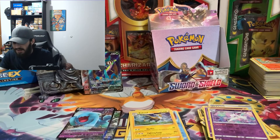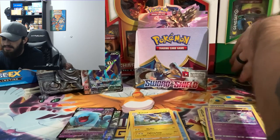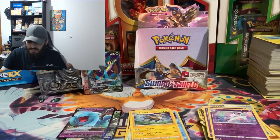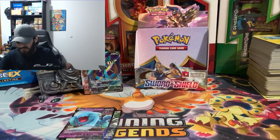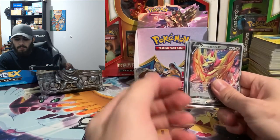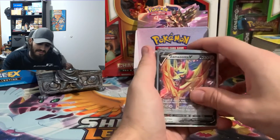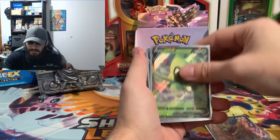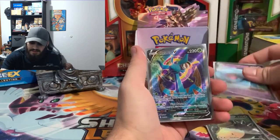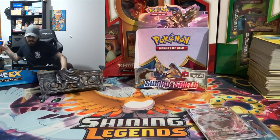That was a disappointing box — I'm pretty upset, not gonna lie. Out of five boxes I did not pull a single gold card. So here are our pulls again: Zamazenta, Celebi, Snorlax, Wobb set, Delmise full art, and a Stonjourner V Max.